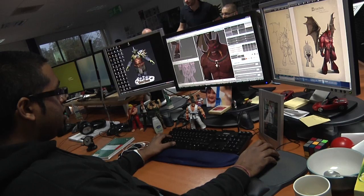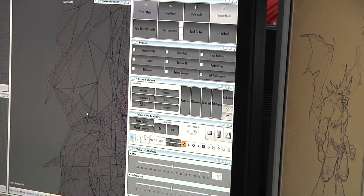After receiving the concept I'll take a look at it, break it down, and analyse all the different parts that I have to make. I'll also get animation involved — get them to look at it and they'll tell me if there are any areas I'll need to build in a certain way for when it's being animated. For example, I might have to add extra subdivisions into a certain area that would give it a smoother rotation or movement.